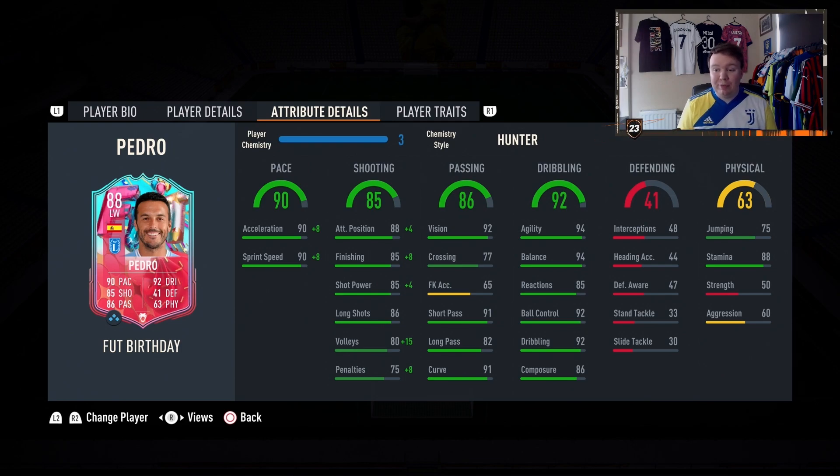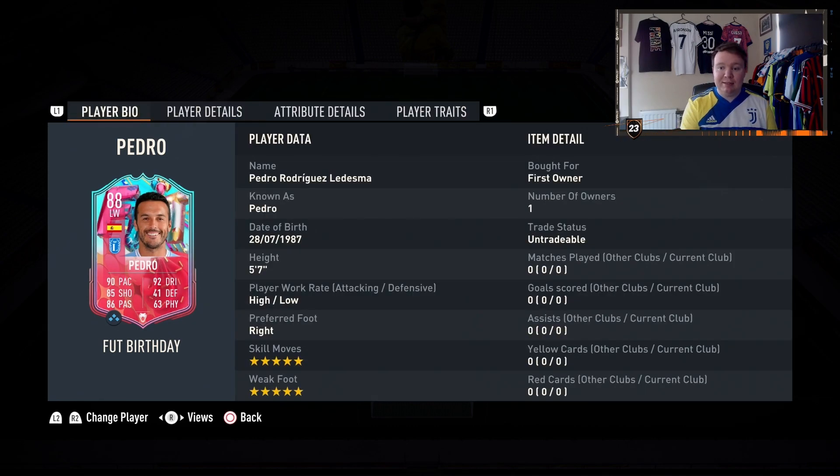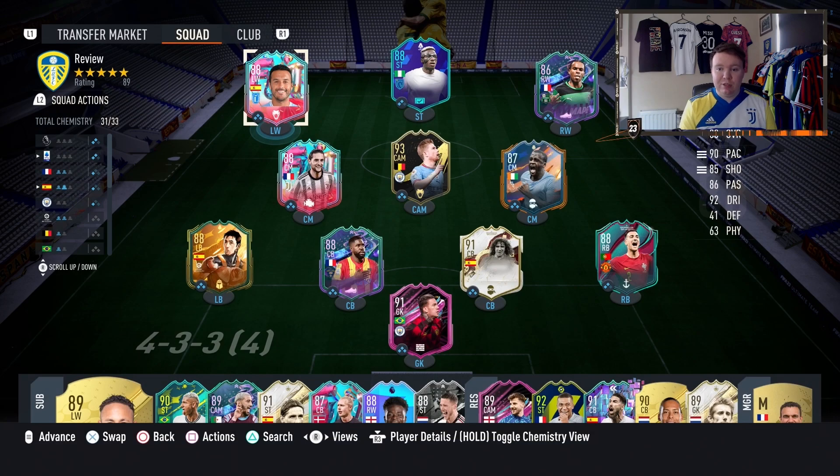He can jump but he can't really head on target, so he might win the odd header but it probably won't go in. Strength is pretty poor and so is aggression. Player traits wise: finesse shot, long shot, and outside the foot shot. I can't wait to use him — he's in my main team. We'll get into a few games and see how he does. Foot Birthday Rabiot has also just come out, so I'll do a review on him too.